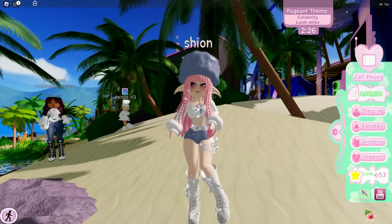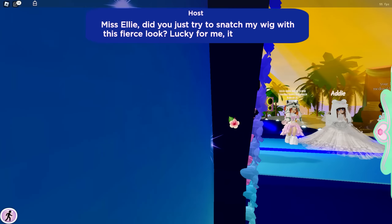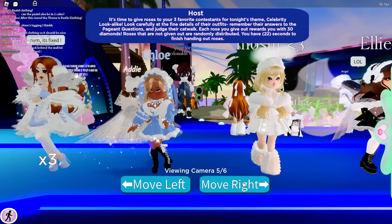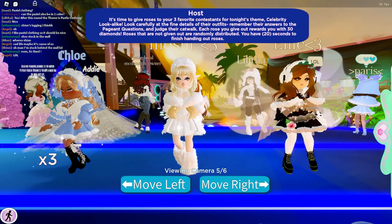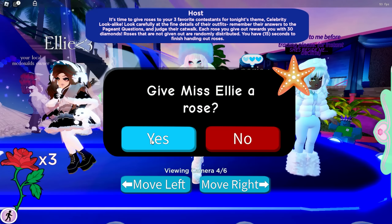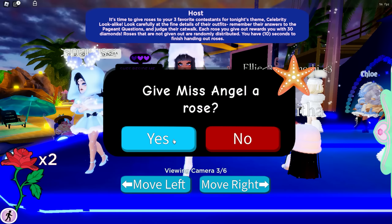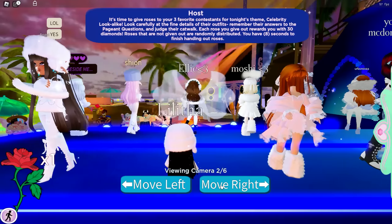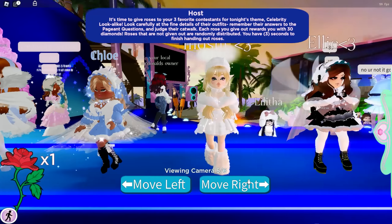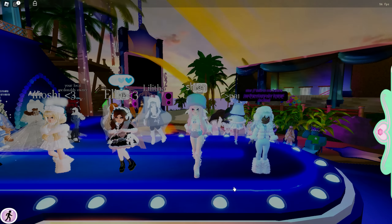Now let's start the video. The first theme is winter wear. I already have makeup on so I'm starting off with hair. I'm trying to find the hair I wanted to use but ended up choosing the bangs first, and I decided to use the Lovely Rose hair. My connection was really slow when I recorded this, so bear with me — I tried to find the hair colors but they won't load.